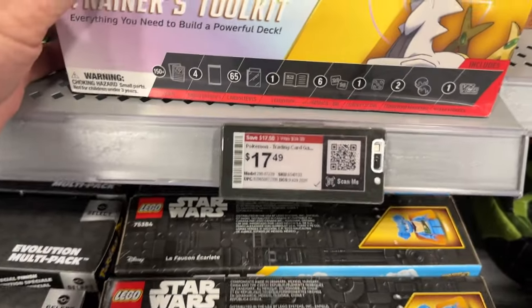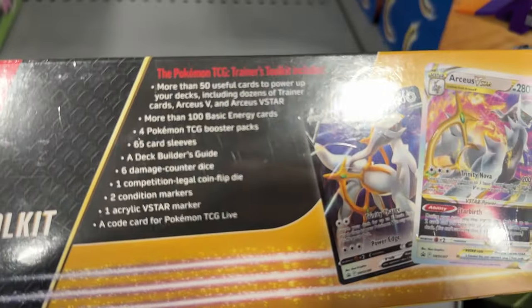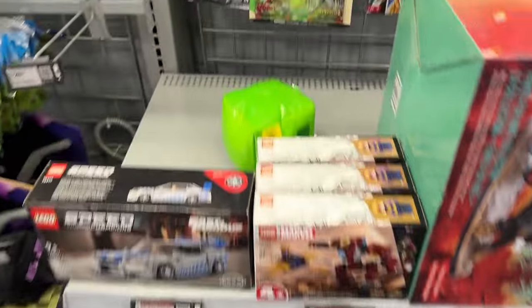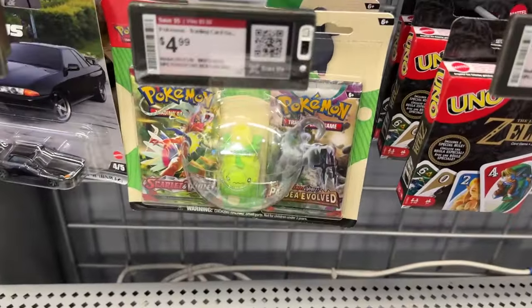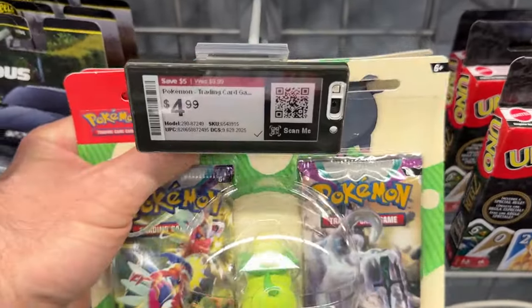So they have this Trainer's Toolkit for $17.49, normally $35, which would include 50 cards, 100 Energies, and 4 Booster Packs. They also have these little bundles with 2 Booster Packs on clearance for $5, normally $10.